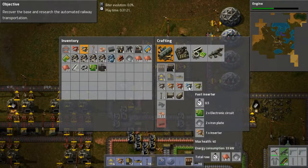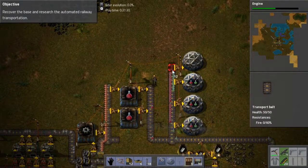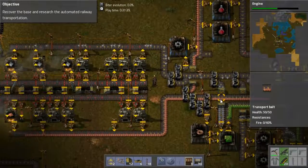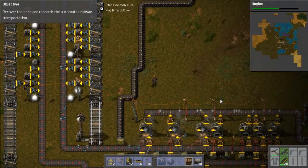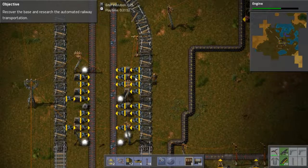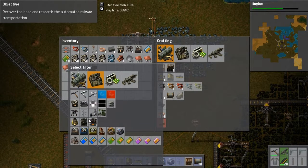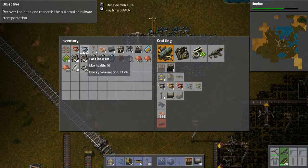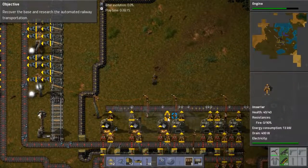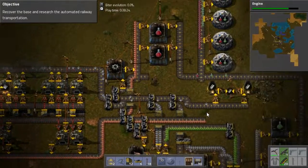All right, we can also make fast inserters, which might help. Now I have enough production to get that guy going, which means we should now be flying through the research — which is awesome. How's power? Power is getting up there. Could just take those guys but I don't know, it kind of feels like stealing somehow. I'm going to replace you with that because these are just generally better. Drain is 400 watts, but they only use more when working, and they work twice as fast.